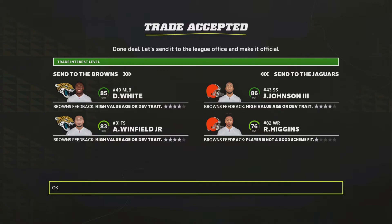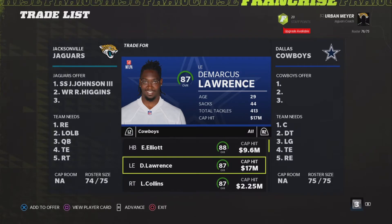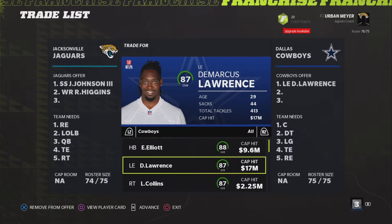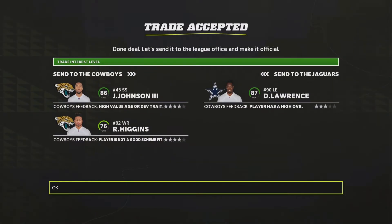Get that trade done — John Johnson and Rashad Higgins for those two. And then you're going to flip those two for Demarcus Lawrence from the Dallas Cowboys, 87 overall. He's one of those players it's pretty easy to trade for, but you could trade him for a bunch of stuff.